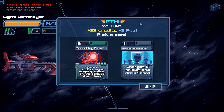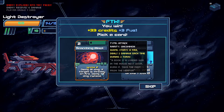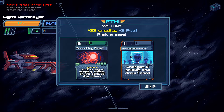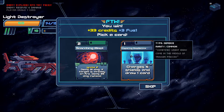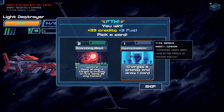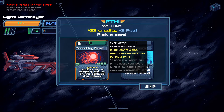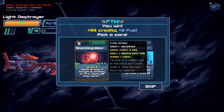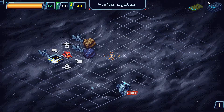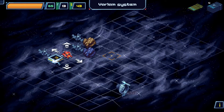Card reward options: Scorching Blast — ignites 2, deals 10 damage, or 20 if the target is already on fire. Inspiring Resilience — charges 5 shields and draws a card. I'll stick with the extra damage. Ignite does 2 damage per turn for 2 turns; Ignite 3 would do 2 damage for 3 turns. There's a distress signal and a question mark event — let's go for the question mark event.